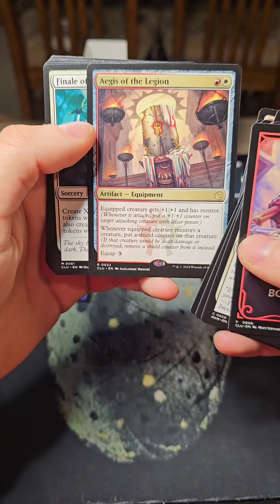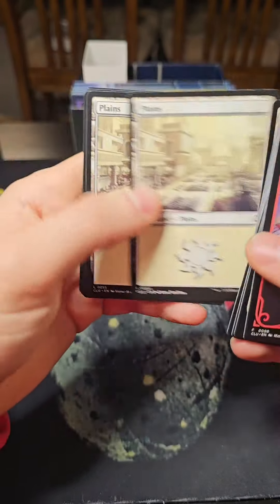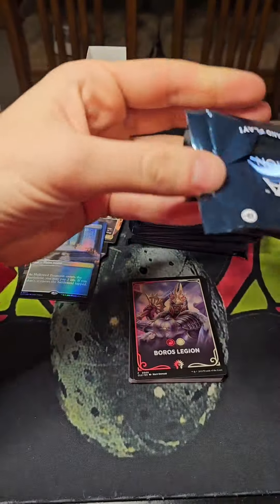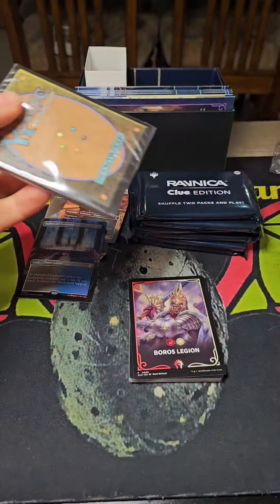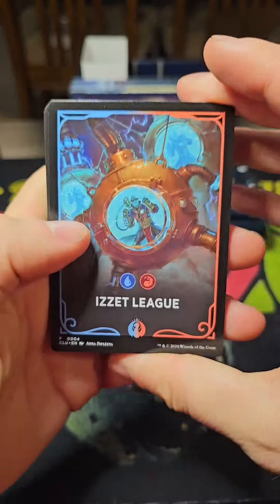There's a one-plus-one with Mentor — whenever a creature with Mentor attacks, put a shield counter on it. Cool. Finale of Glory and some lands. I'm probably going to personally keep this in the box and have the little packages for the decks to actually play it as it's supposed to be, because it seems kind of fun. It's a very unique product.